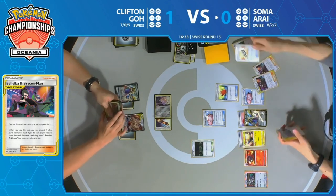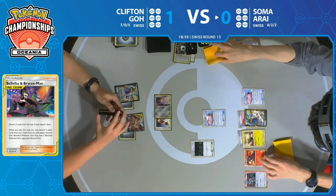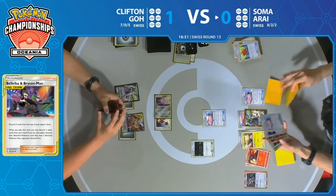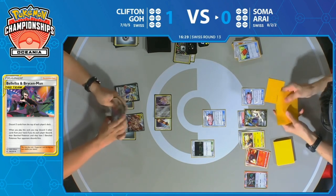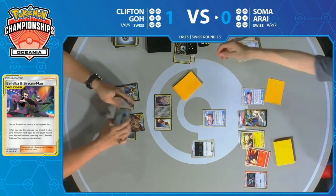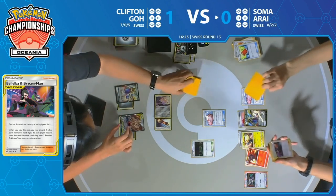Palpad bringing back two Bellelba & Brycen-Men, and Tag Call putting them in hand — a nice little combination. Now Smooth Over again — rinse and repeat for Soma with that Smooth Over and Primate Wisdom ability. Putting cards back into the deck, taking cards out. It's a beautiful deck once it gets set up, but getting to that setup point is just the hard part.